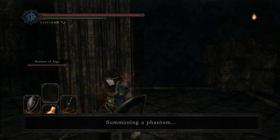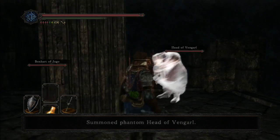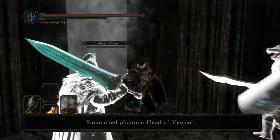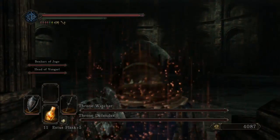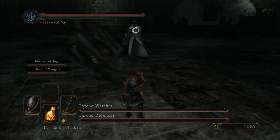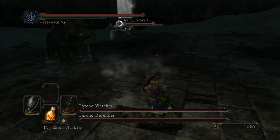As demonstrated here, you can counter-gank the Throne Guardians with Benhart and Vengarl, both of whom can be summoned outside the boss room. However, I cannot recommend summoning Vengarl as of Patch 1.03, because Vengarl's AI is incredibly stupid and he'll almost always just stand there and get killed without contributing anything to the fight. On the other hand, Benhart has been given a massive buff after Patch 1.03, and his defense is now ridiculously high, so he is useful to summon for this fight.